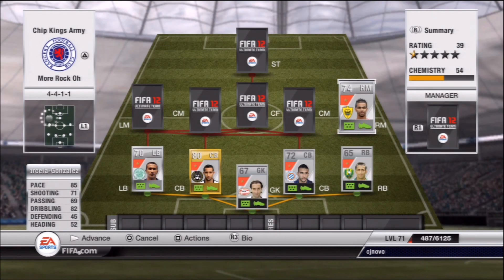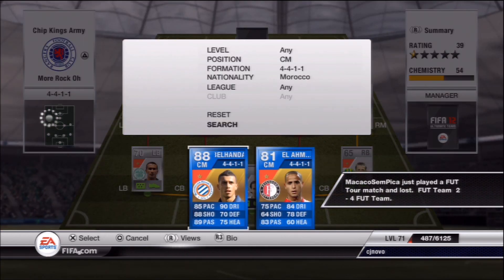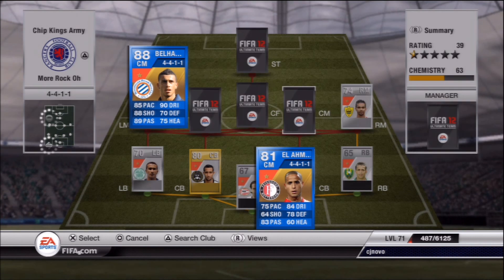Our right mid is actually a 5-star skiller. He's got — I think that's 85 pace, yes it is. The video can't render so I can't always see some of the stats come up, but he is 5-star skills and I really enjoy playing with him. It's a really skilful squad; I absolutely love playing with this squad.